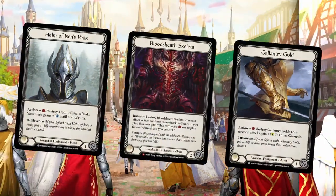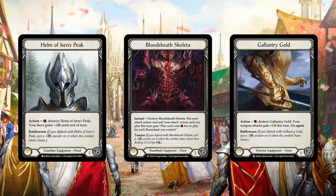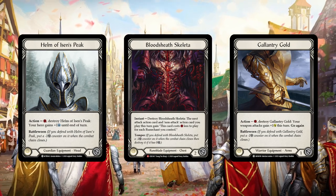And when it does come time to block, don't just throw random equipment out there. If you have equipment that also have abilities to destroy themselves, you want to prioritize blocking with those first. Cards like Helm of Eisen's Peak, Bloodsheath Skeleta, and Gallantry Gold can block before using their abilities, meaning that you'll want to block with them before you activate those abilities.